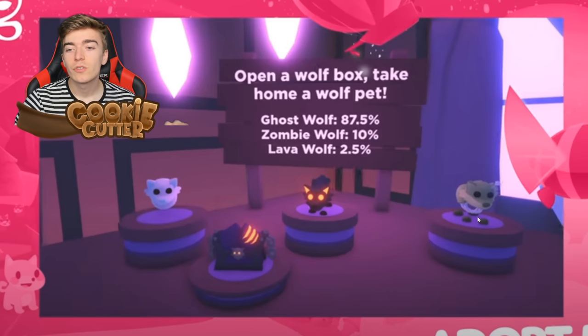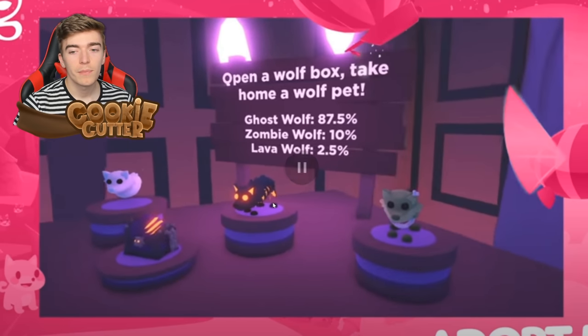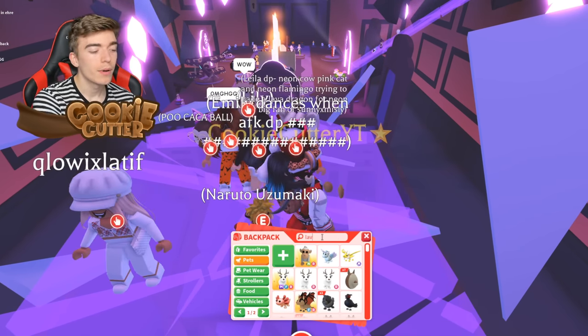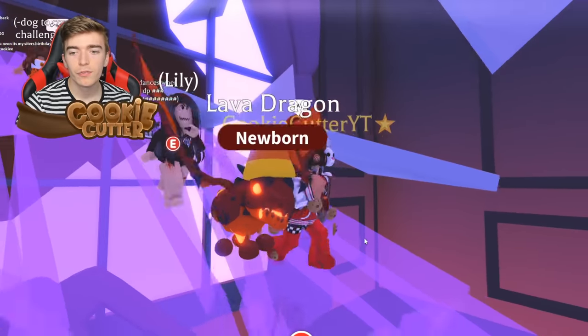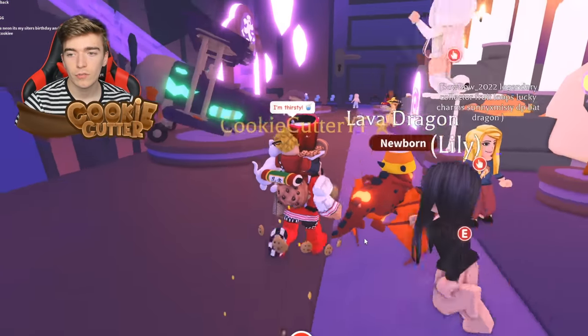The Lava Wolf has 2.5% odds. How can we tell it's lava? Well, this one pause is really cool — it's kind of like the evil version. It's got glowing lava eyes, glowing lava ears, and lava dripping out of the rib cage, kind of like a Shadow Dragon. It's basically the Lava Dragon but as a wolf — a combination of the Lava Dragon, the Wolf, and the Shadow Dragon.